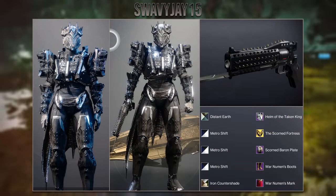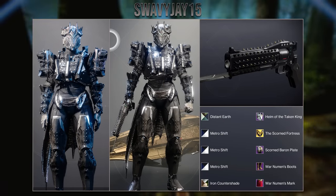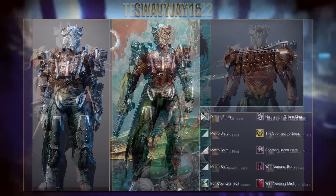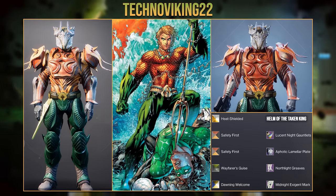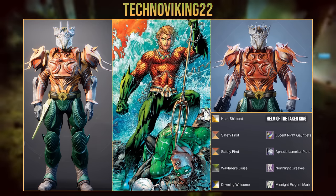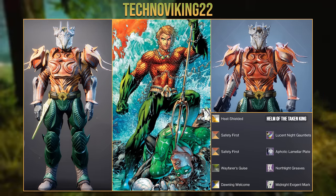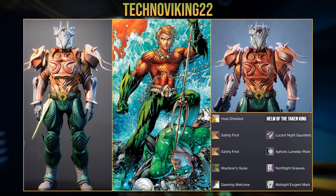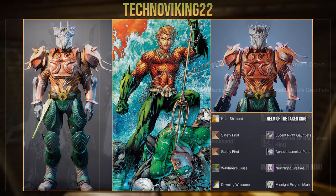Moving on, we have this set from Swavy J that goes with a more scavenged look. The chain going around the arms and chest works really well, and this set fits nicely with the Crimson exotic ornaments. Then we have this really unique set from Techno Viking that is based off Aquaman. The interesting use of the helmet makes it look more like a crown to fit the King of Atlantis, the Northlight Greaves are used perfectly, and they even recreated the belt with the Midnight Exogens. Fantastic job as always to Techno Viking on their cosplay set.